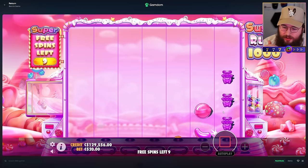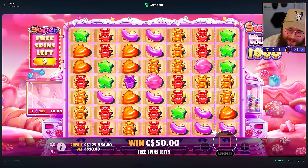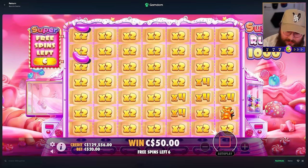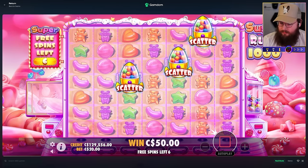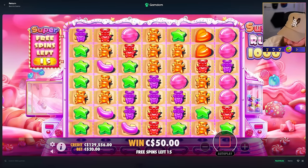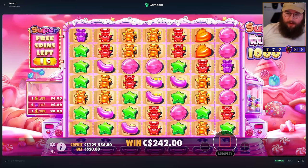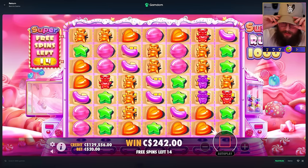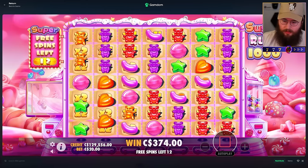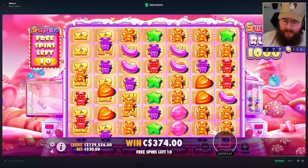I can't believe this. This is our first Sugar Rush 1000 video — how do we come back to this? How do I top this? I can get a max win, sure. But a 12,000x on a big-ass buy. Re-trigger on a 10k buy — I'd be more excited if this wasn't already dog shit. Nice, good start — everyone focus, lock in. This could be good. Stop the dead spinning. 13 spins left — drop another re-trigger or start hitting some tumbles. Do anything to not make this dog shit.